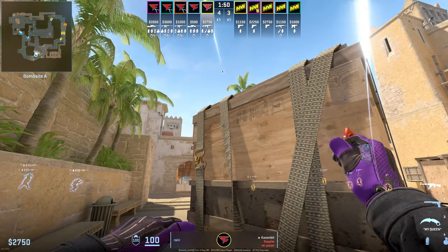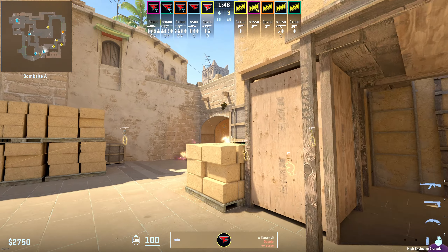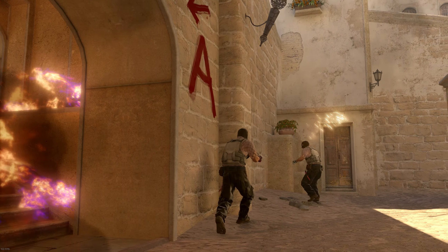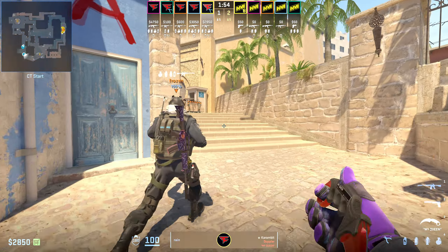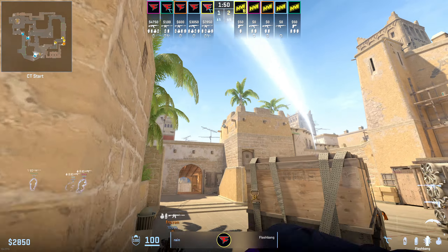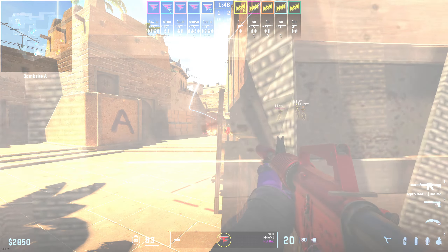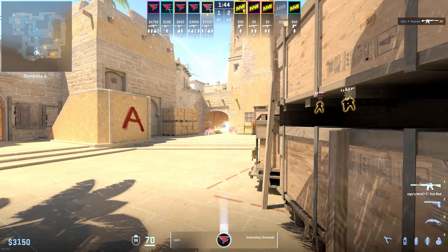Here's an example where Rain has thrown that flash right after throwing his early round Molly. He's going to toss a little HE in there to soften up anyone waiting out the Molotov and then transition into more of a mid-round setup. In this round, Frozen has the better spawn so he's going to be the one throwing the incendiary, but Rain is still throwing that flash for his mid players. They end up having a player run through that Molotov and it's very easy for them to deal with it.